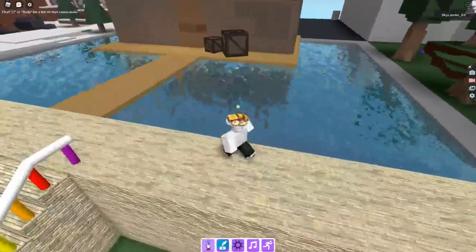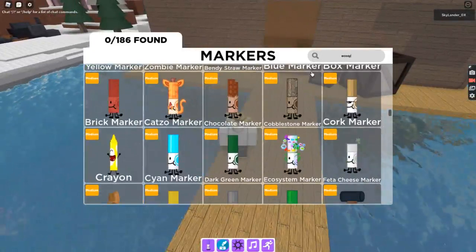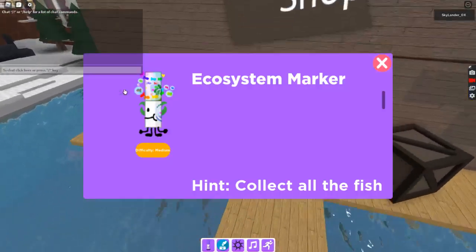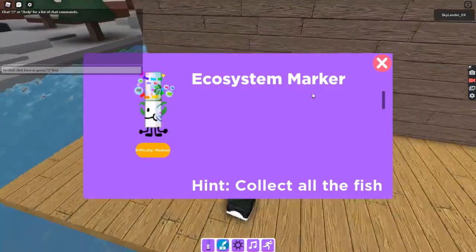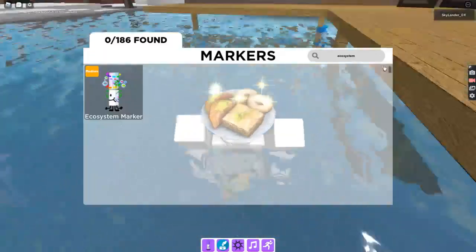Get out the ecosystem marker because I already got it on my main account, so basically here we go — ecosystem marker. I'm on my alt because I already have it on my main, so collect all the fish.